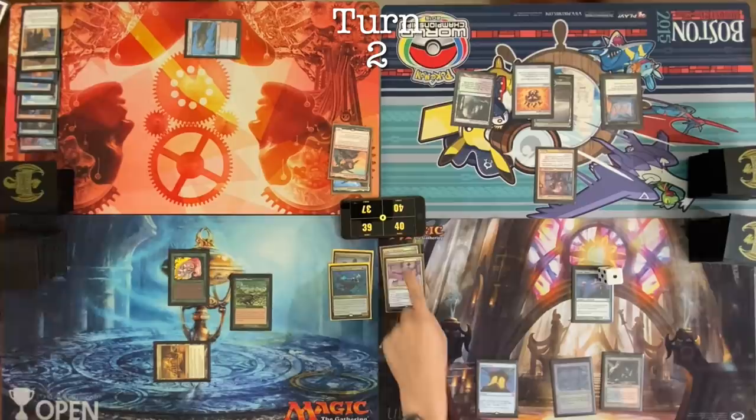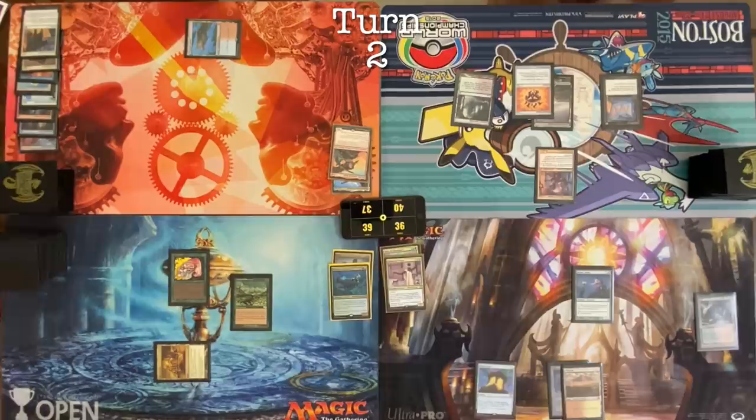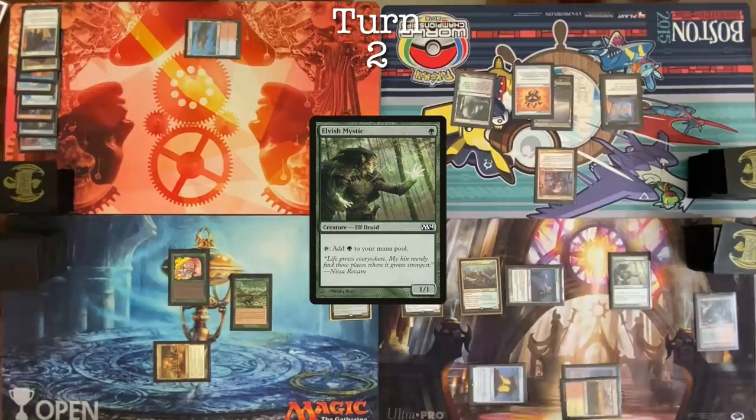I'm going to play a land. Oh, you have to roll for Mana Crypt. I take three. Fetch in. A Plateau — that was never printed in paper. I see it right in front of me, dude. We're going to play Tana. Red and a green. Use the green for Elvish Mystic. Use the red for Torch Courier. Go to combat. Attack Tyler for one. Pass.